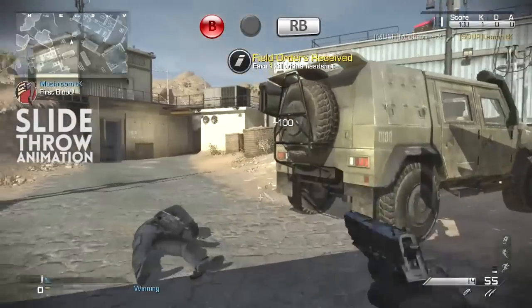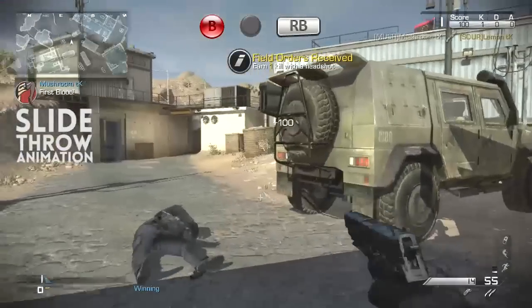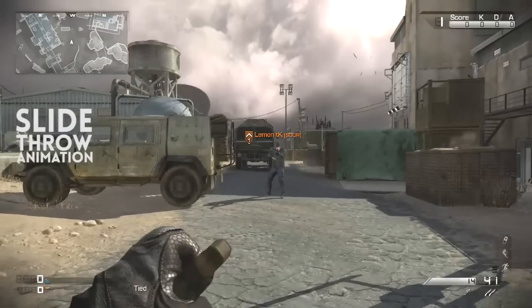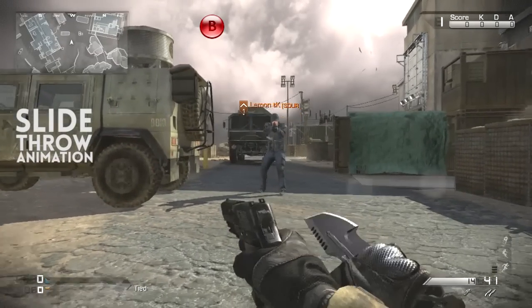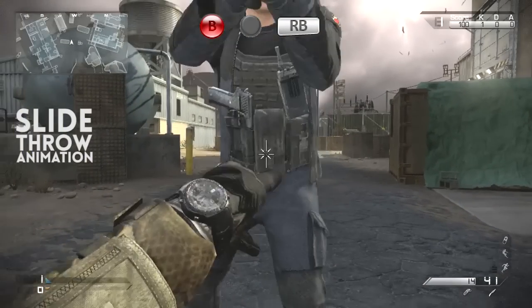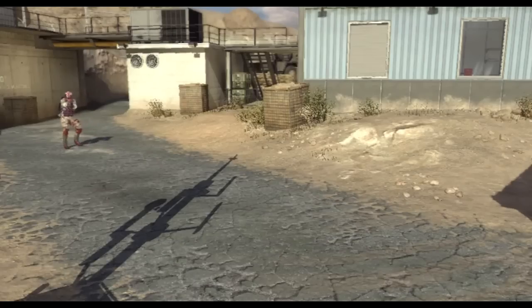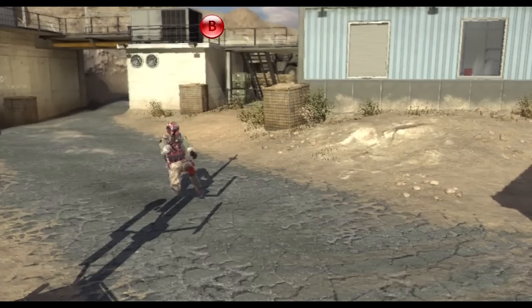What you just saw was a bit of an animation - it's kind of like the YY cancel trick for snipers. As you're sliding, if you press the knifing button mid-slide - that's RS or B depending on your setup - and press RB straight afterwards to throw your throwing knife, you can actually throw while sliding. This is the third-person animation of it. It's pretty useful; I find myself doing it around corners a lot and use it all the time now whenever I slide.